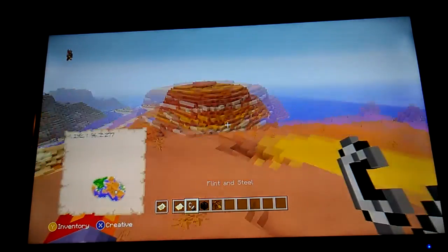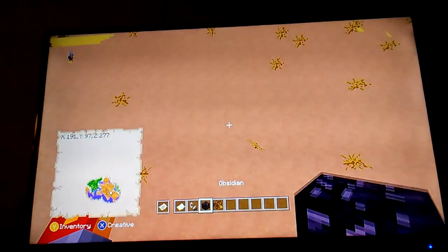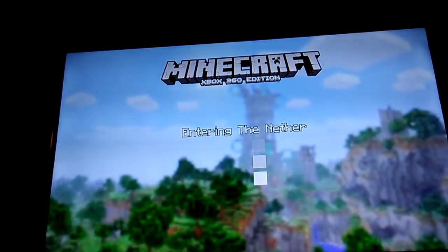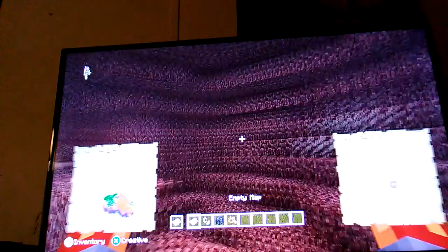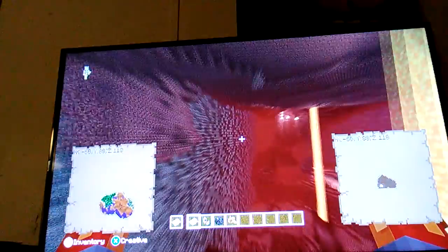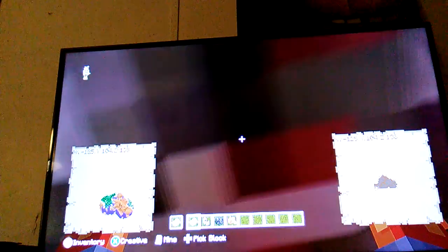Now for this first glitch, it's a pretty major one. You want to go ahead and set up another portal like that. What you're gonna want to do is enter this nether portal. Then you want to open up another map and go to — I believe it's the south eastern wall, right around here. South eastern wall.